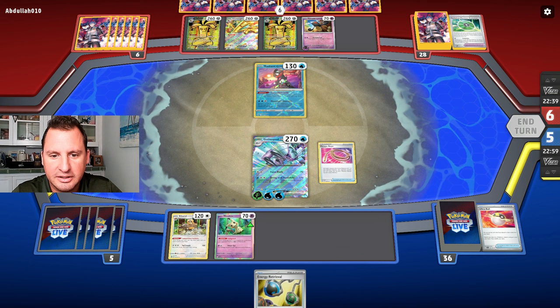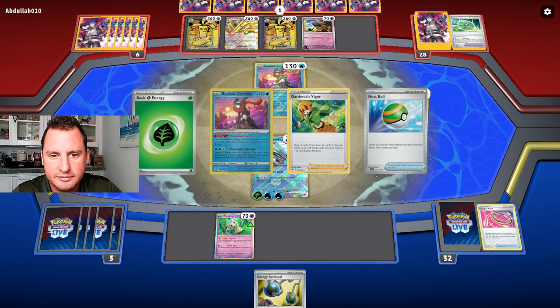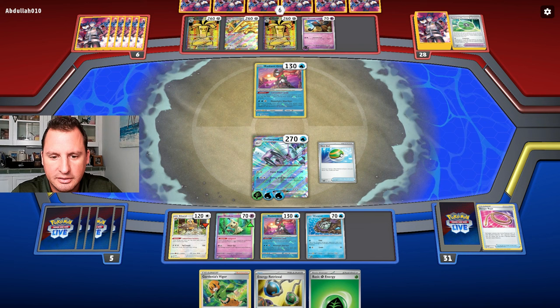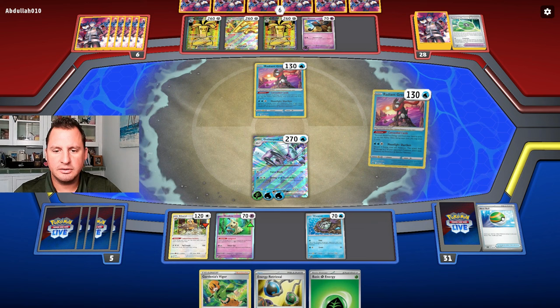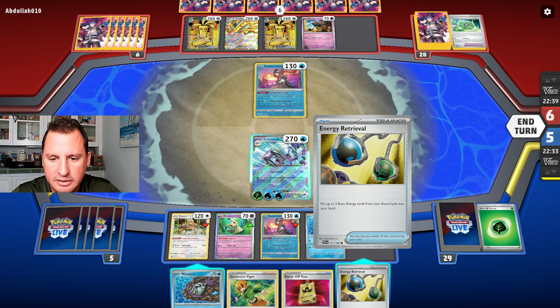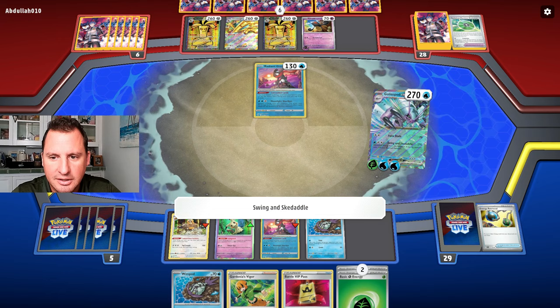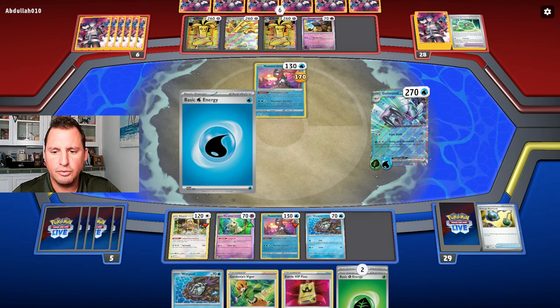We're hitting their Greninja — a little bit of disruption. There's our draw. Let's Nest Ball for another Wimpod, then Greninja. We've got two energy in and we can use Vigor later. Let's go 170 hit and run!